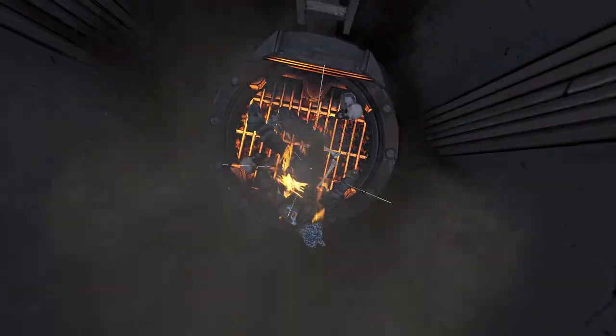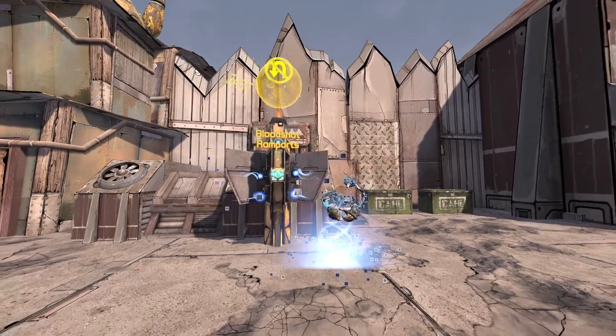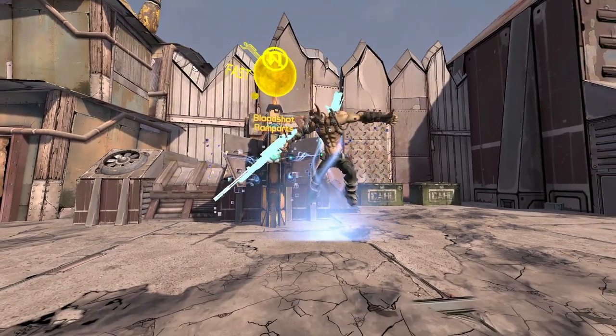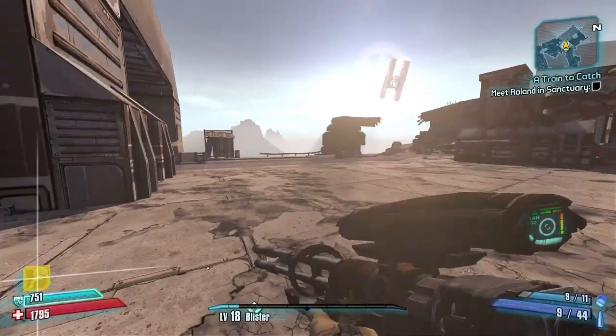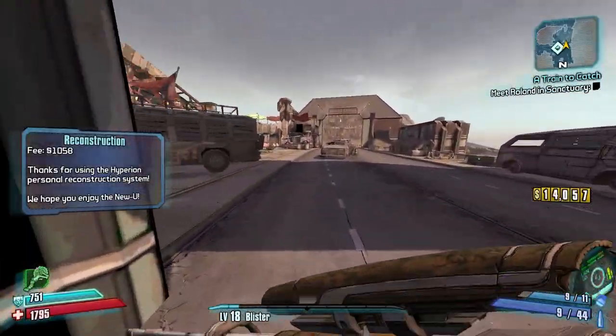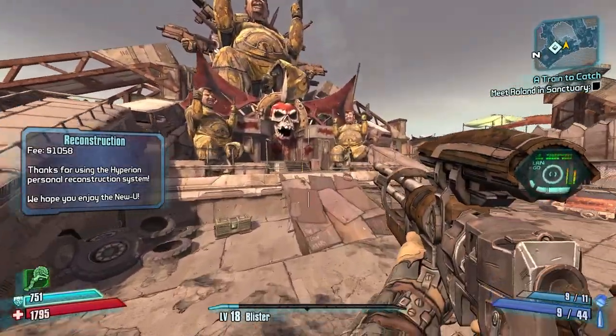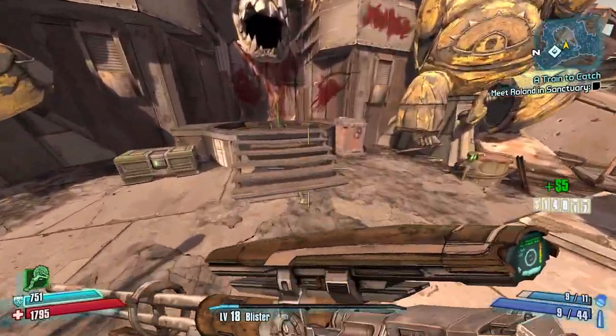We're doing pretty good on the run overall - I do want to keep the deaths down. There's no reason not to die in the run if I want to, but I want to show the best ways to get around stuff. If I'm dying a lot it shows I'm not doing a good job. We got a green drop - a Jericho pistol. Pretty cool, hoping to maybe get something out of it but it doesn't really matter.